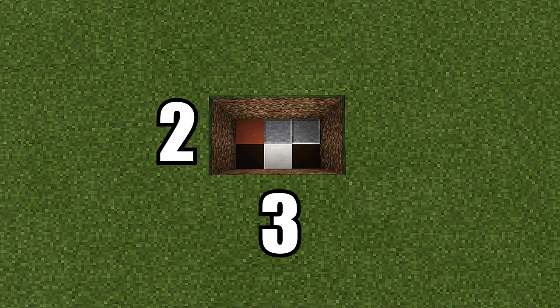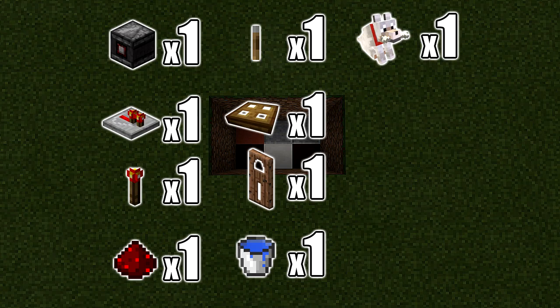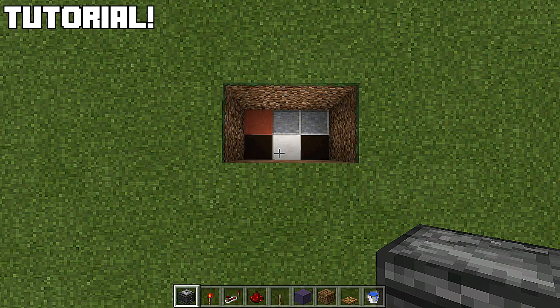For this build you're going to need a three by two spacing and you'll also have to dig down three. That red stained clay block is the exact spot where your door is going to be. The resources you're going to need are: one observer block, one repeater, two redstone torches, one redstone, one lever, one trapdoor, one door, one water bucket, and of course one dog.